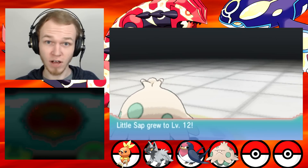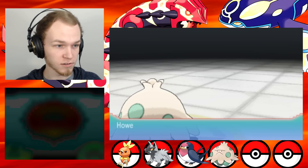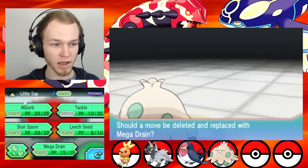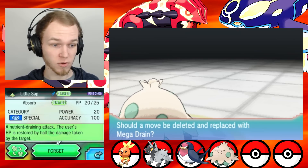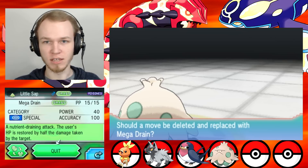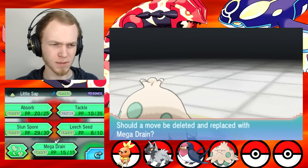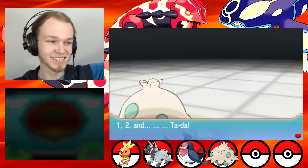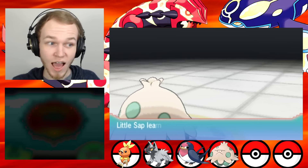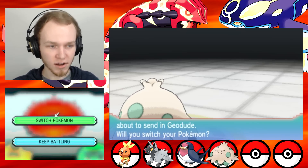Oh, level 12. Level 13 — I was like two levels off. My bad, whatever. Little Sap learned Mega Drain already? I didn't know that. Let's compare Absorb vs Mega Drain — I'm pretty sure Mega Drain wins, it's just a matter of PP. 20 PP vs 100 power and 40 PP with HP restored by half the damage taken. It's twice as powerful with less PP. Given that it's twice as powerful, I feel I should swap it in. Little Sap forgot how to use Absorb, and Little Sap learned Mega Drain. Good job, buddy.